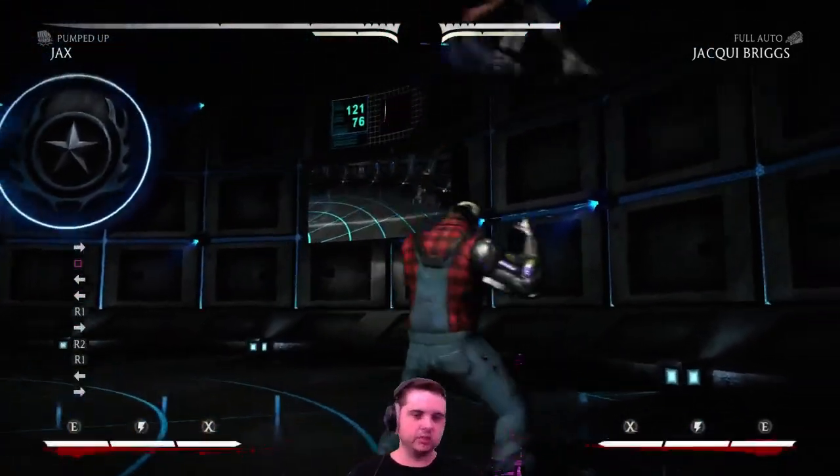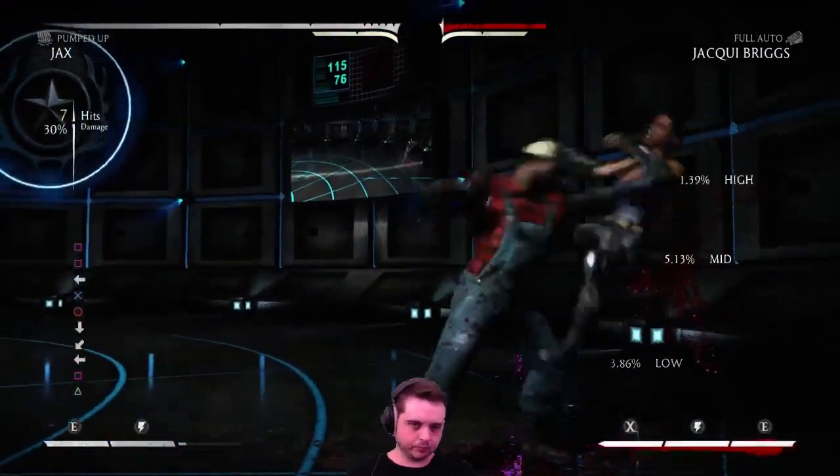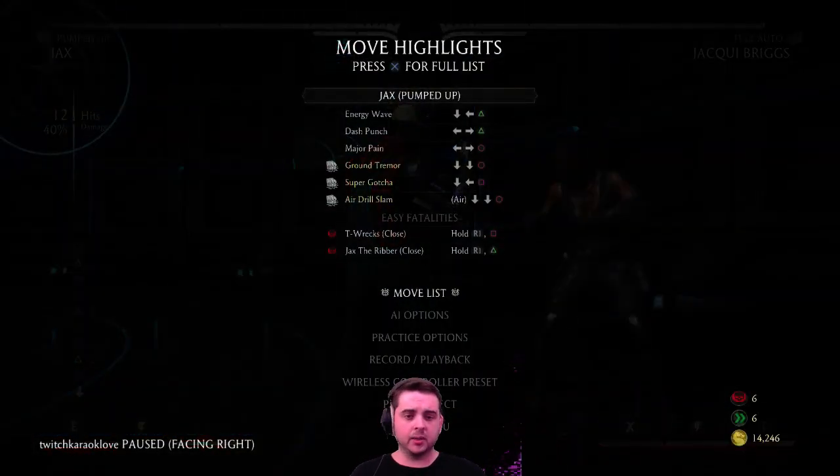That covers Jax's combos. On each of those, you can usually get one more rep of one-one, but it's only one percent more damage and it makes the combo that much more likely to drop, so I just leave it out — I take the one percent less and make it 100 percent consistent. Feel free to post in the comments if you have any questions on timing or other issues. Check out the written guide for all combo notation at testyourmite.com via the link in this video. Thanks again!